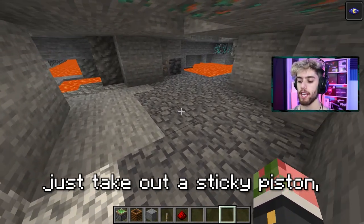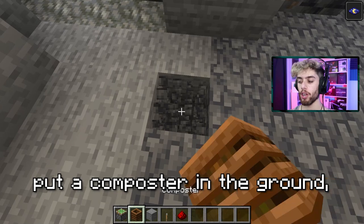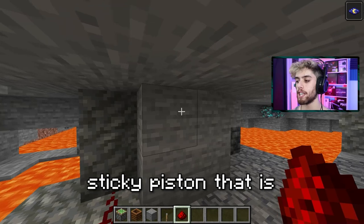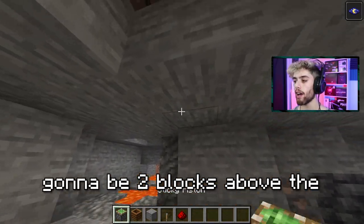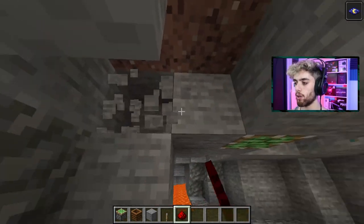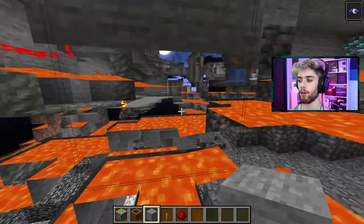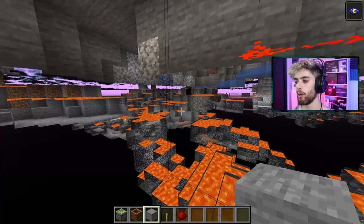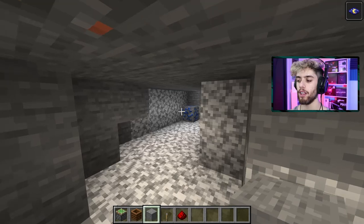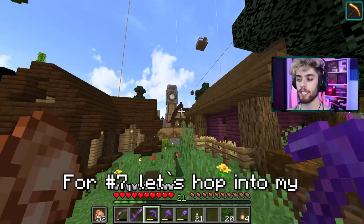If you want a better x-ray, take out a sticky piston, a composter, a block, a lever, and a piece of redstone. Put a composter in the ground, put a lever next to it, attach some redstone up to a sticky piston that is two blocks above the composter. Connect the redstone to the piston, hop inside the composter, put a block on the piston face, then hit the lever — boom, squished down into x-ray mode. This one is much better if you are higher up in the sky, like y40 or y50, where you'll probably see a lot of caves.